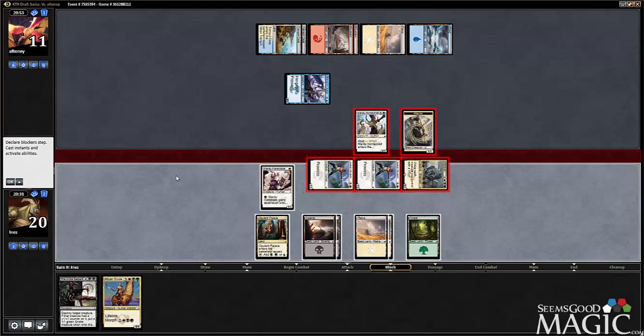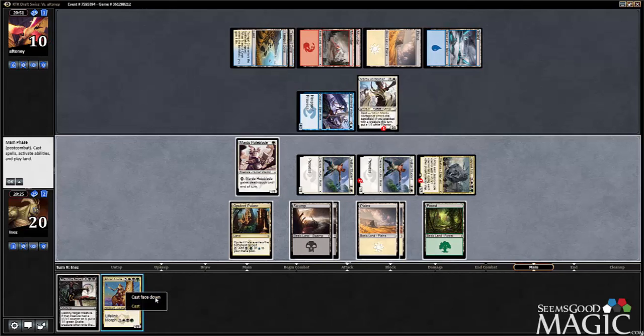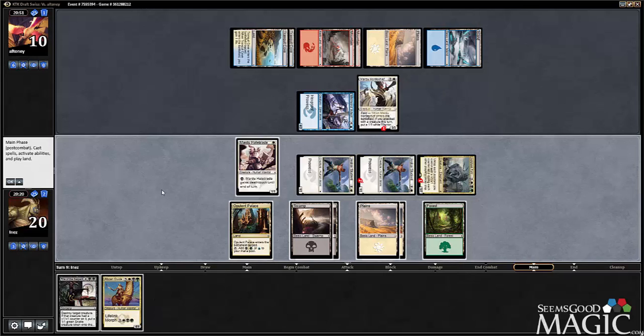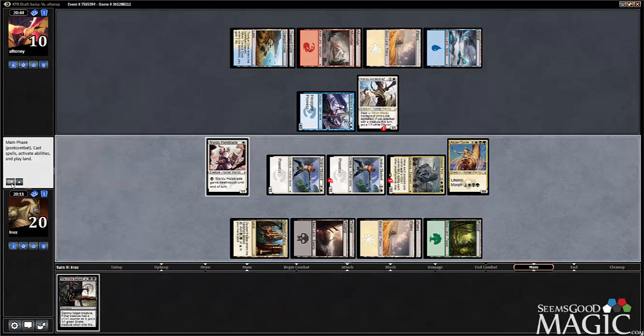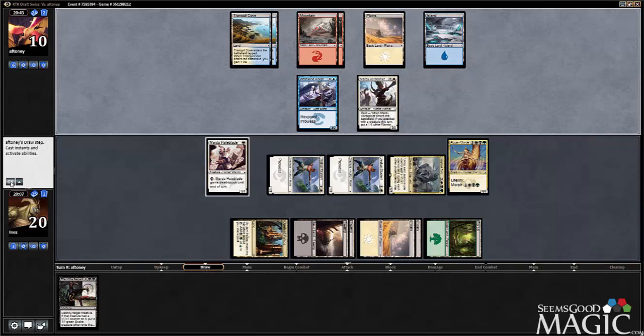He played around the prowess, which we didn't have, so I'm glad he did that. We'll follow up with a Morphed Abzan Guide — actually, I can leave up the Death Touch, but I guess we just hard cast. I want to be able to cast Rite of the Serpent next turn, so it does make sense. It gives him free information, but having Rite of the Serpent next turn seems way more important than the surprise factor of Abzan Guide.